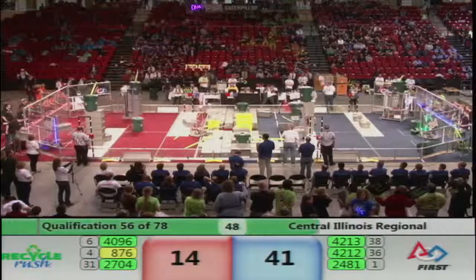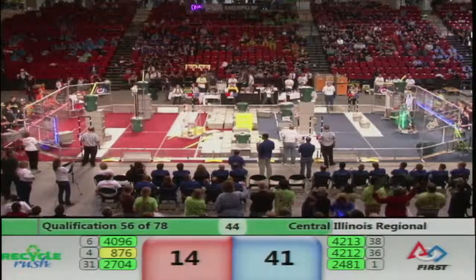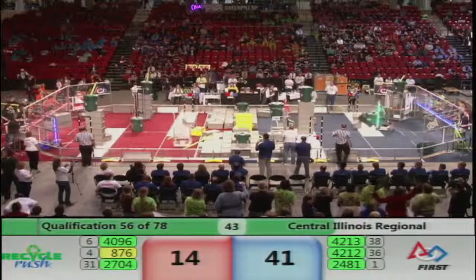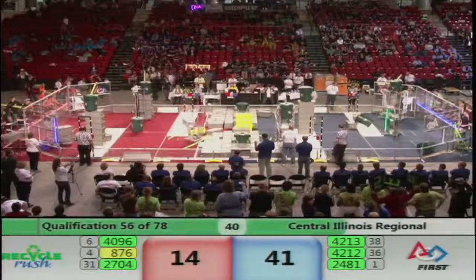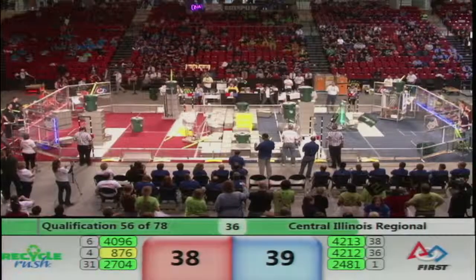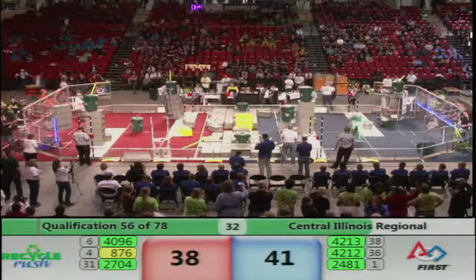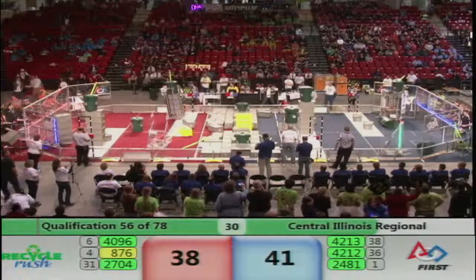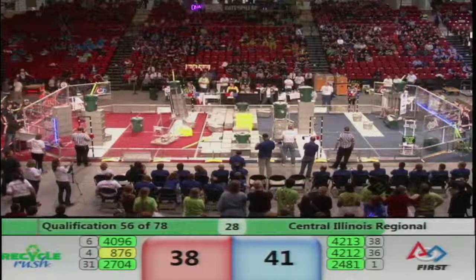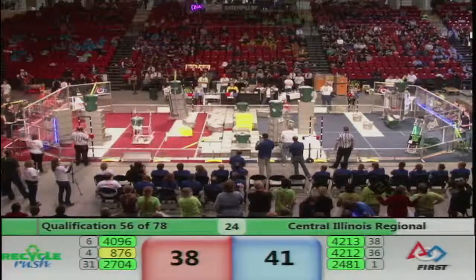That's a lot of points if they can move it onto one of their scoring platforms. Over on Red, 2704 — that's Order 2 Chaos — still trying to get that last cooperation tote onto the step in the center of the field, but they're having a little bit of trouble. Control Z 4096 has a stack of five plus a container and litter, trying hard to get onto the scoring platform, but having some trouble — their stack is shaky.